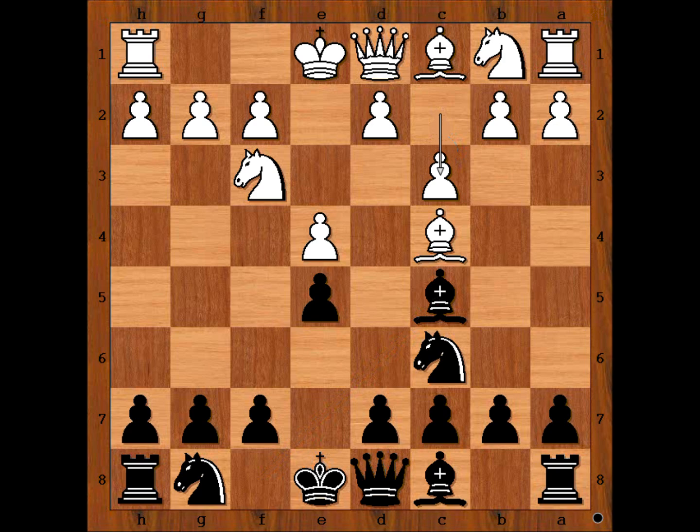Bishop to c5, c3 — the most ambitious continuation by white. d3 is a quiet option. We have c3; white is preparing d4.